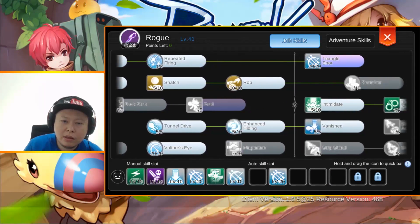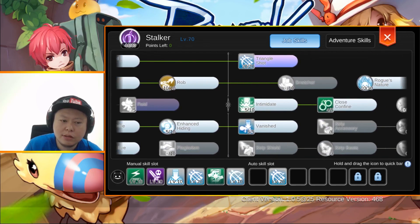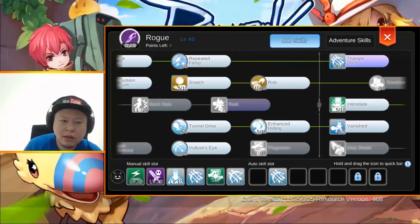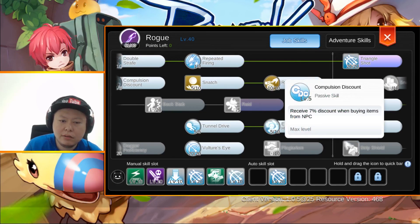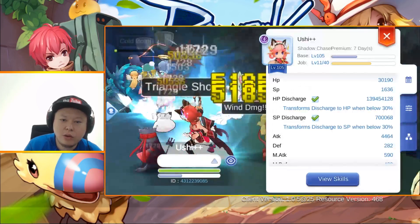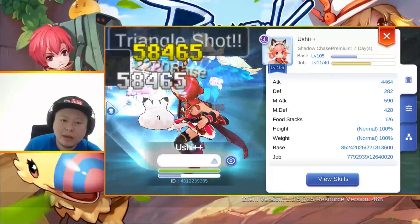For skills I'm still using the old stalker setup because I'm hunting with triangle shot. The most important thing is triangle shot level 20, and double smith level 10 for your eye — you don't have to make it 20, it won't boost triangle shot, but that was my old setup. Don't forget to use Roger Nature, and the skills that give extra loot and extra discount. The new shadow chaser skills are not usable yet for hunting right now.